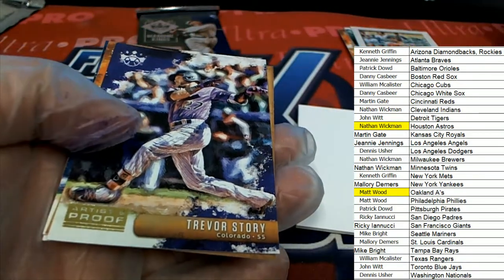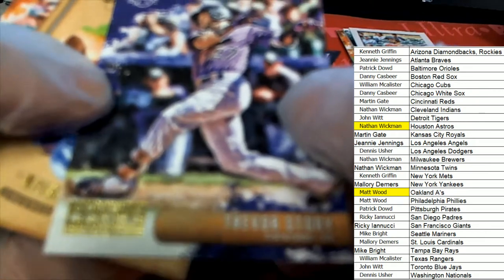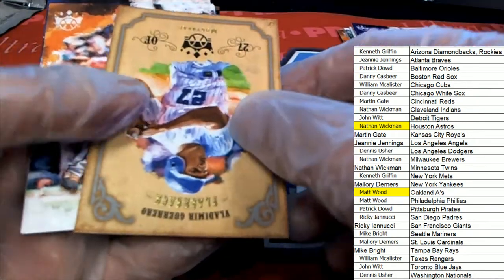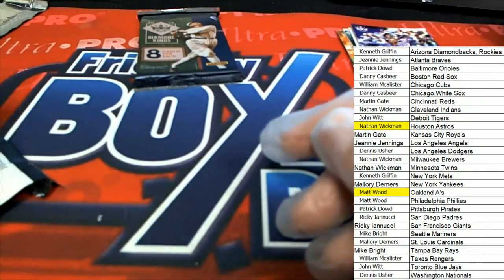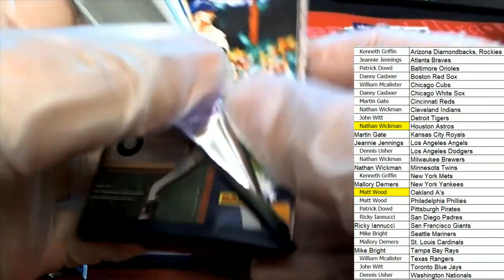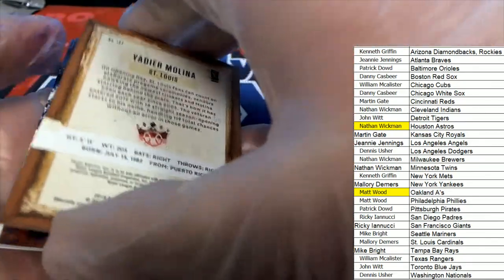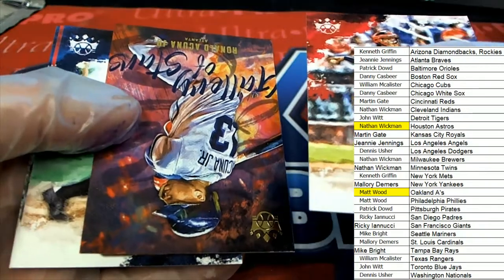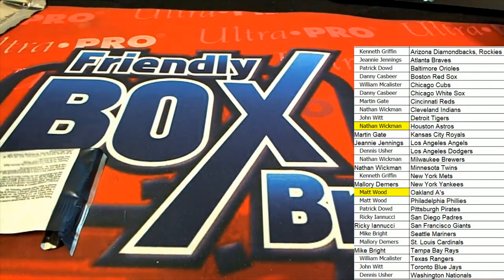Artist proof — I think these are numbered to 99. There's usually an artist proof per box, but sometimes you get a box of Diamond Kings that doesn't have one. Nice Acuna — another really nice Acuna Jr. That's our box break everybody, in this Diamond Kings baseball. Thank you.